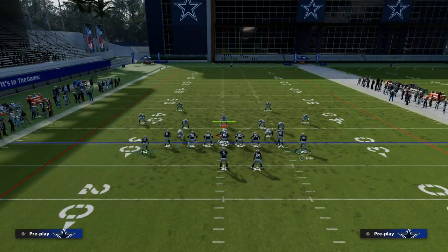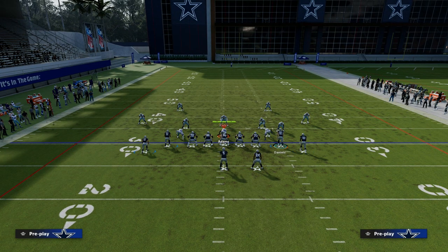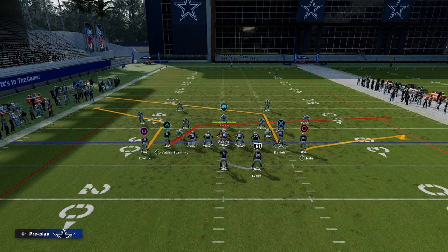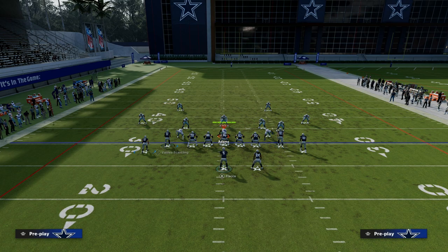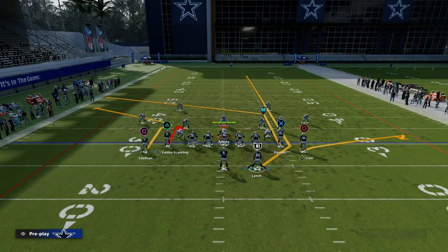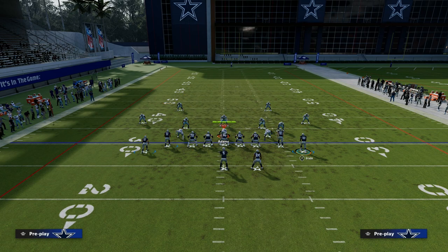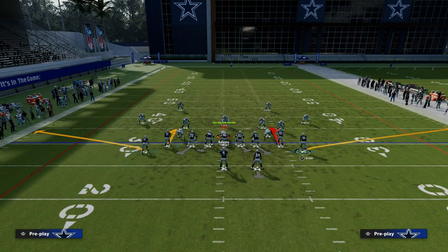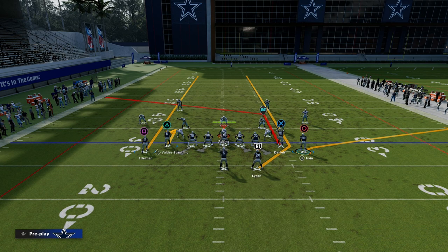We're going to create some type of triangular read. The best way I know how to do that is: we're going to flat Michael Irvin, post Owen Daniels our tight end, streak our running back, hitch Valdez Scantling, and streak Julian Edelman. This is what the play looks like. You can run the entire play from the play Stick — it looks exactly the same, saves you adjustments, and you get a better flat route.